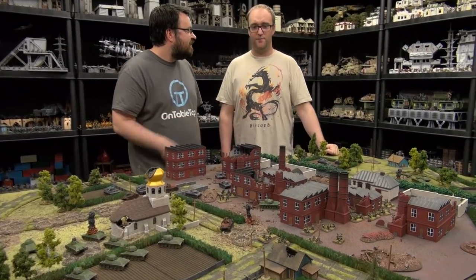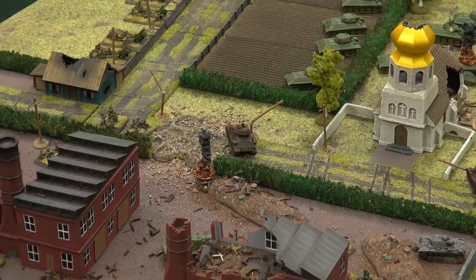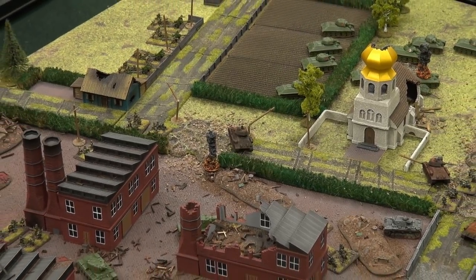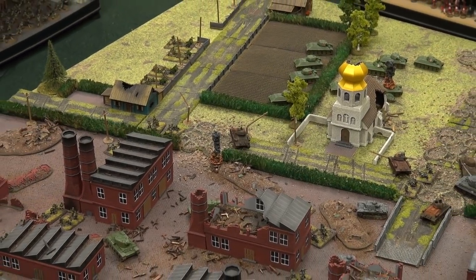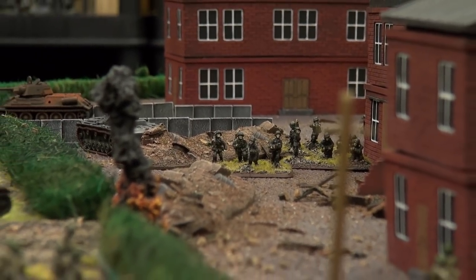So what have we built? We have built the Eastern Front! This is our Eastern Front. What are we imagining? This is like a sort of an offshoot on the edge of Stalingrad or something. Essentially this is kind of like a little bit of Stalingrad. It's a bit rural, it's a bit industrial, and the Germans want it and the Russians are saying no.